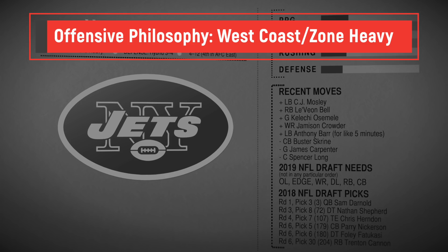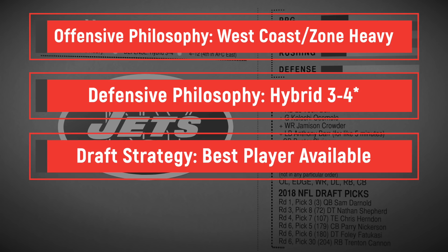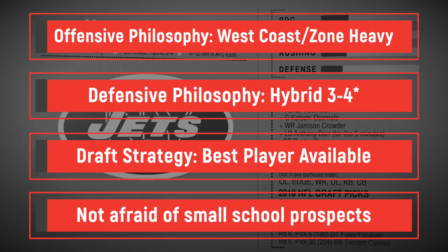Going for accuracy over flair, here are key factors when drafting as Jets GM Mike Maccagnan. The Jets run a similar offense to the 49ers — zone-heavy concepts with a West Coast passing game. Their defensive philosophy is a hybrid 3-4 with a possible transition to the 4-3. Maccagnan tends to take the best player available when obvious talent remains on the board, like drafting Leonard Williams despite having Wilkerson and Richardson. He's not afraid of small-school prospects — Nathan Shepard from Fort Hays State in the third round, and Virginia State's Trenton Cannon at running back.